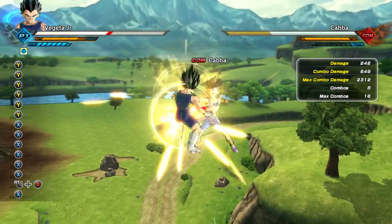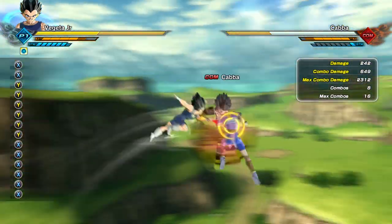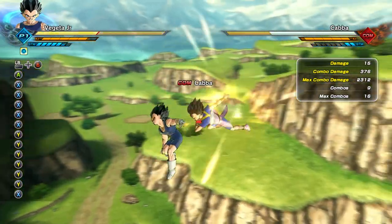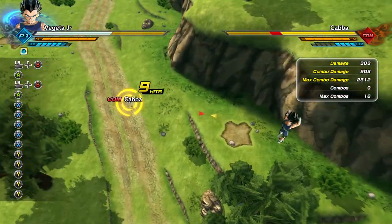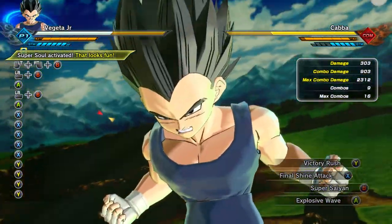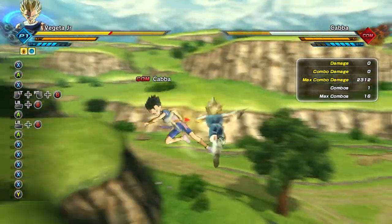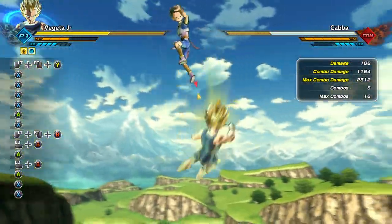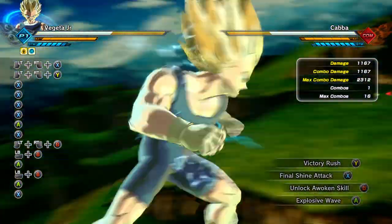Okay, Cabba — just let me do something here. We're not here to see you, we're here to see Vegeta Jr. Can I pull off a throw? There we go! Dude, Cabba just did that — maybe we have Cabba's combos, I don't know. Okay, time to transform — Super Saiyan Vegeta Jr.! Here we go. Hit him with a Victory Rush — okay, it's the same move as Goku Jr. had, which is fine. Let's try Final Shine Attack.